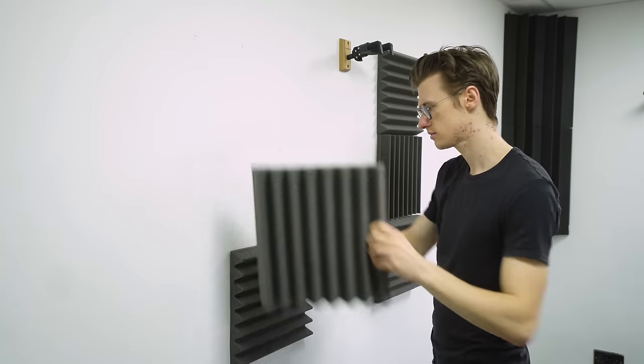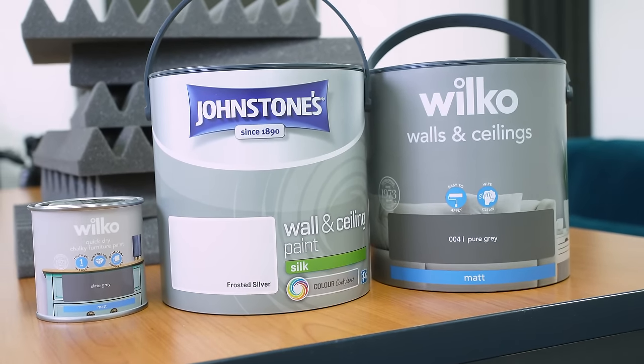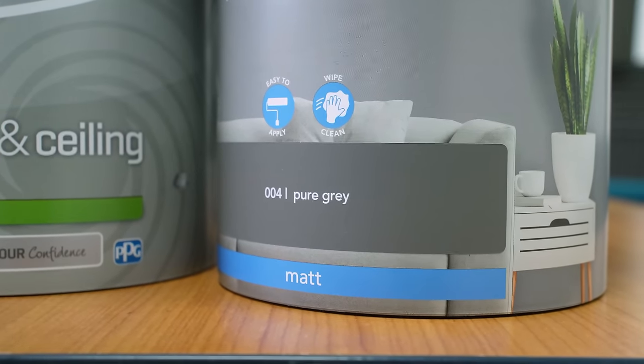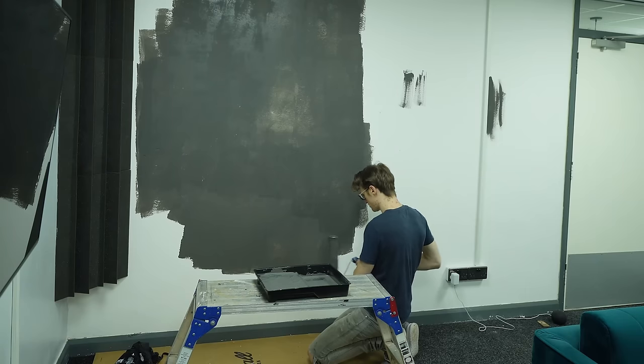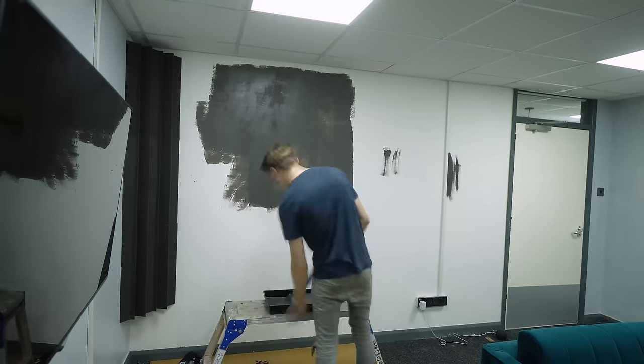While waiting for our deliveries, let's start on the room revamp. I bought various shades of grey to add a bit more atmosphere instead of the boring white walls — a dark grey for this wall here, and a light grey for the others. After a few hours of hard work, I thought: yeah, this looks pretty good.